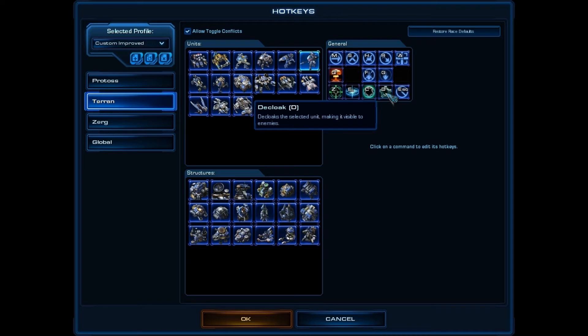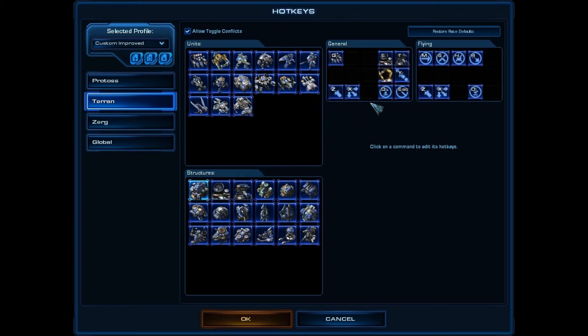Cloak on D works great for me. But some can be problematic, like lift off and land — I made them both D, because you can't lift off and land at the same time, so there's no conflict. L was problematic because it's on the other side of the keyboard; if you have to move your hand, you have to look at the keyboard, and that costs you. If you can keep your hand in the same spot to reach all those keys, you won't have to look at the keyboard as much. The less you look at the keyboard, the more efficient your gameplay is — like people who type without looking type so fast. Train your hand through muscle memory and your APM will increase because you'll find your hotkeys much quicker.